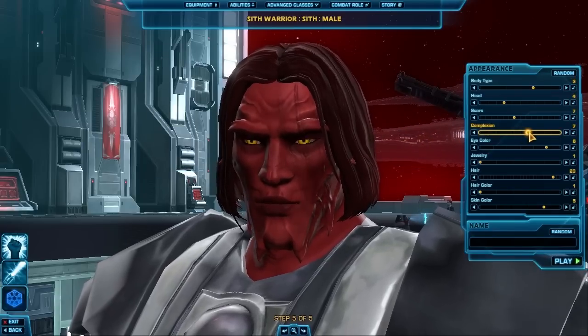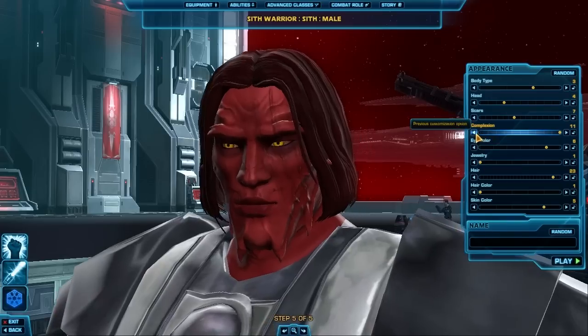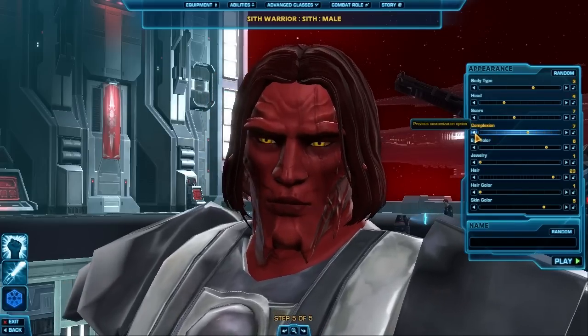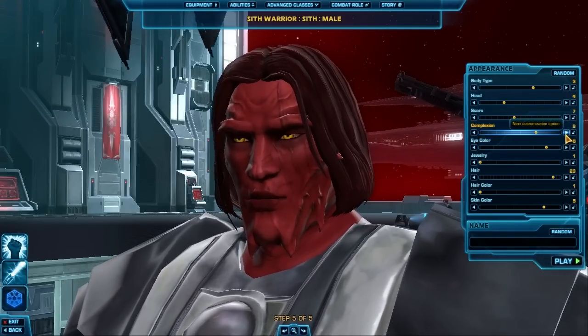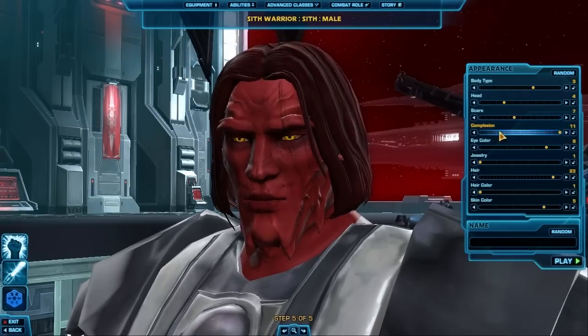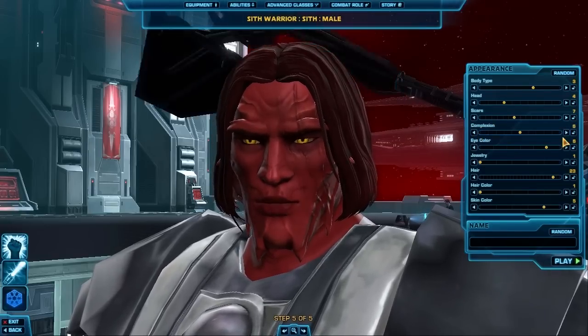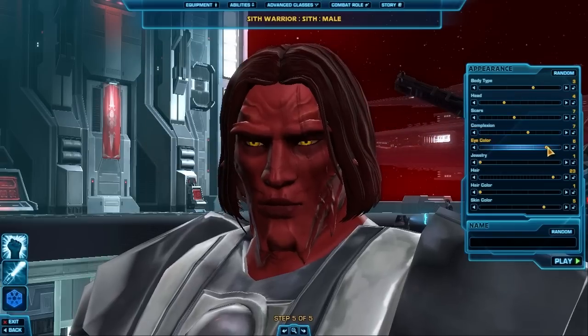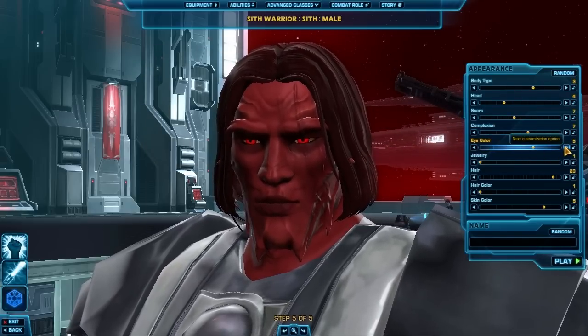Complexion — complexion wasn't in the beta. This is a new feature and there's a lot of different settings to really change the way your character looks. I'm going with this dark one. Yeah, that looks awesome. Eye color — bright red, that's number five.